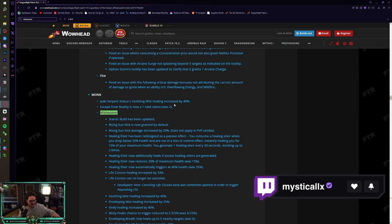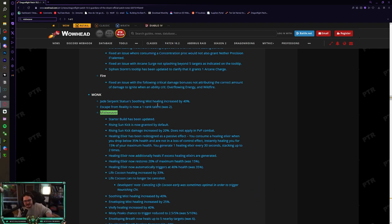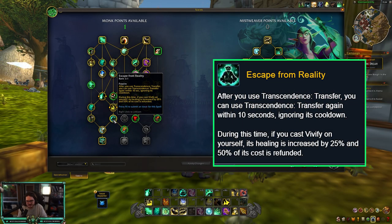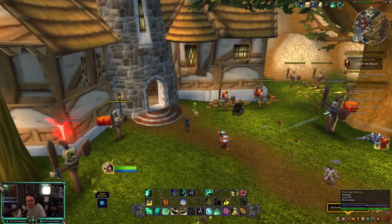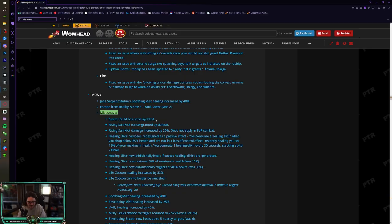Starting off, Jade Serpent Statue healing is increased by 40% — it already does a decent amount of healing, so a 40% increase is really good. Escape from Reality is now a one-rank talent, was two. Most people only put one point into it anyway since you just did it for the port. So this is a really good change — it frees up one point you can put somewhere else.